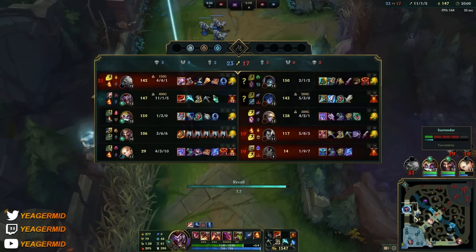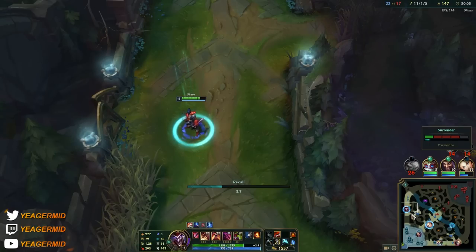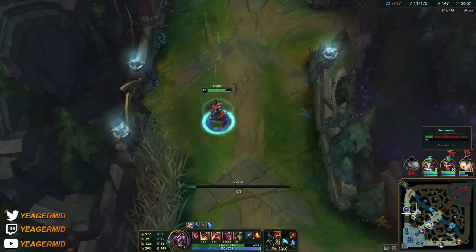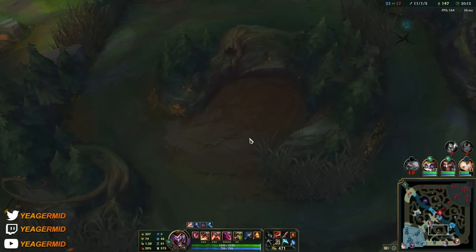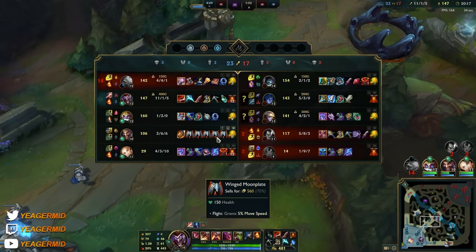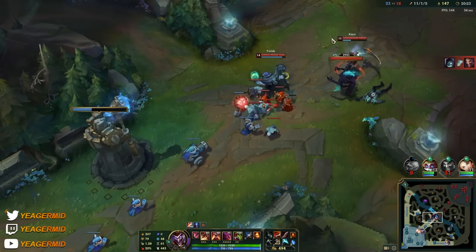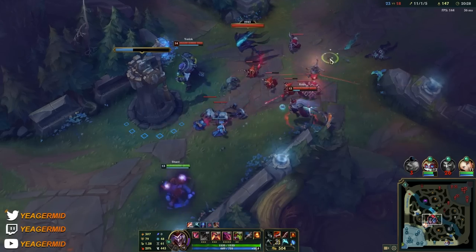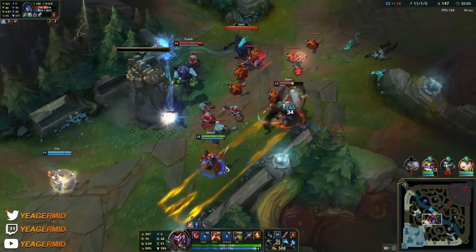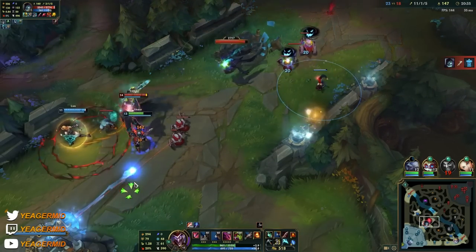We have a lot of AP on our team because Volibear went AP. Now Draven running it down just sold all his items — typical Draven player, loses it and gets tilted. Now we're playing four versus six. He was useless anyway because he kept dying even though we camped him so much. Now it's four versus five — we gotta see what we can do.